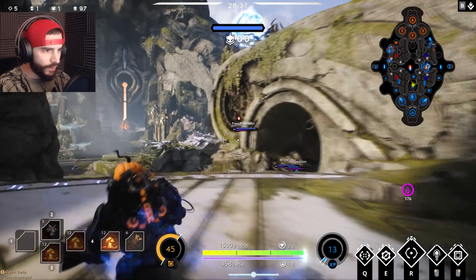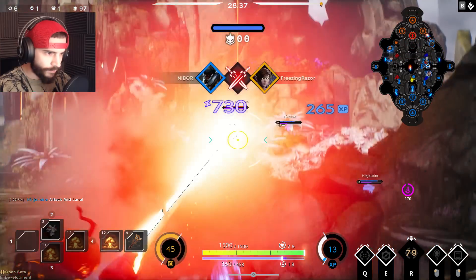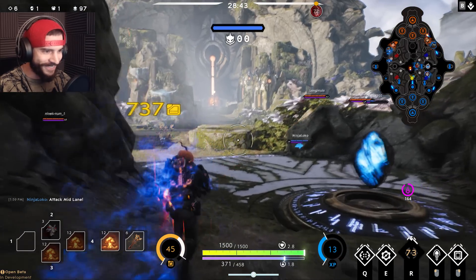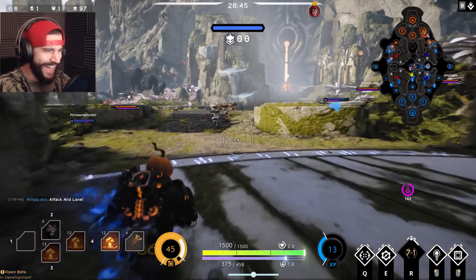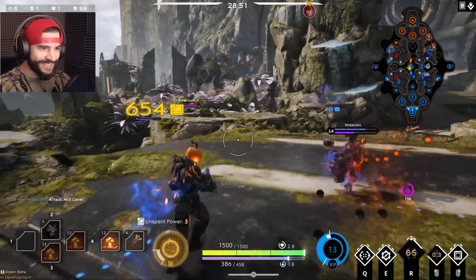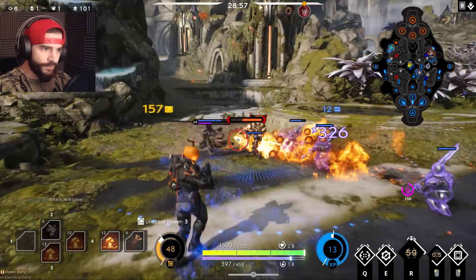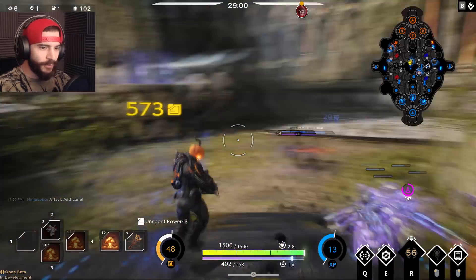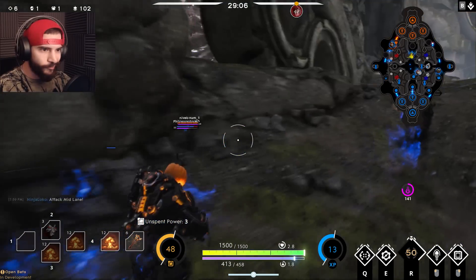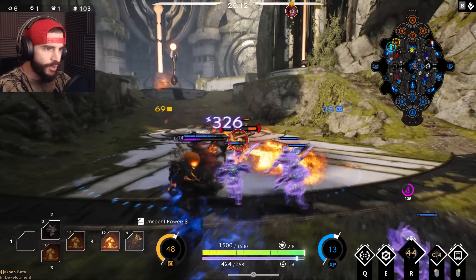Prime - yes, I'll take it! Is he gonna kill him? Say no more - we made up for it! 326 non-crit, 651 crit! All right, bring it on. I might just build both armor types - the armor would help substantially. Let's keep going!